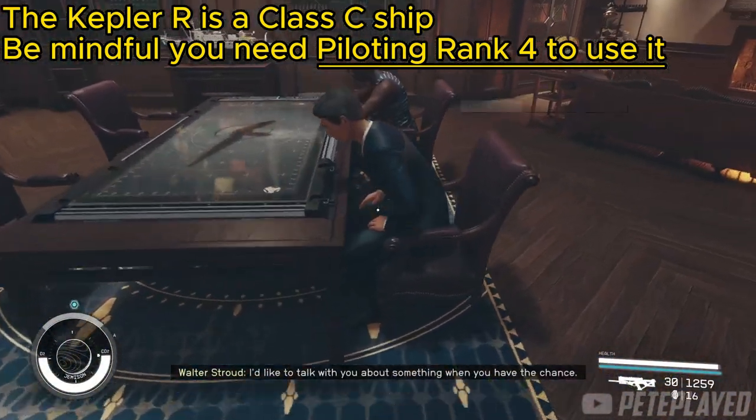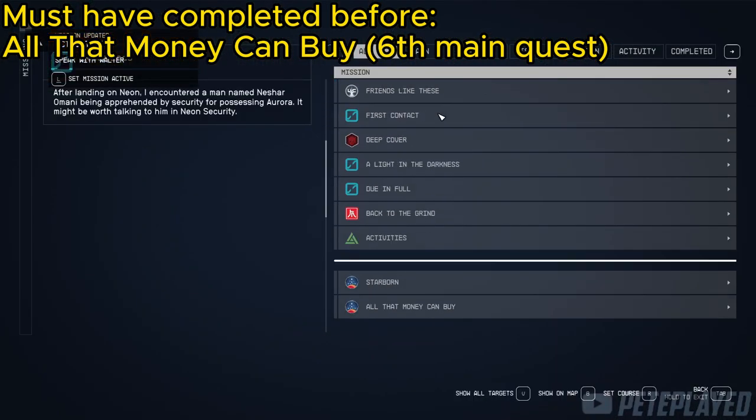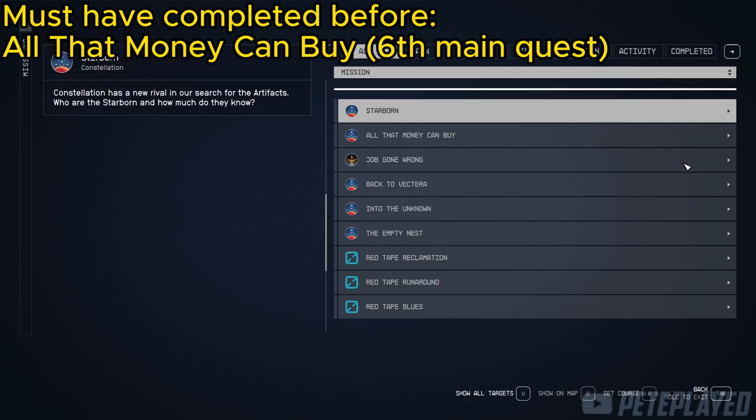First things first guys, we need to have completed the quest 'All That Money Can Buy.' It is the sixth quest part of the main story of Starfield, so make sure to have completed that quest.